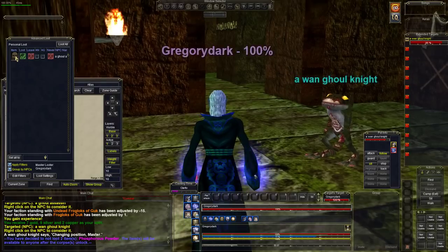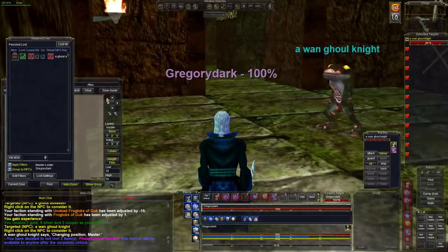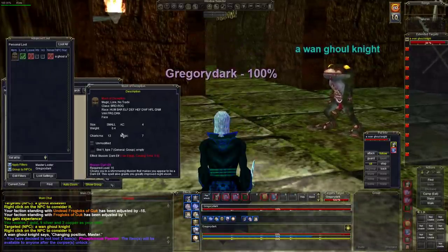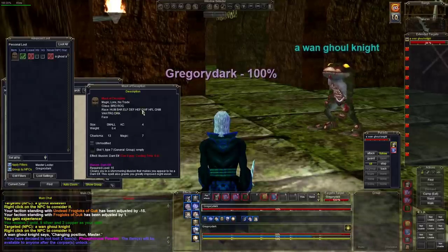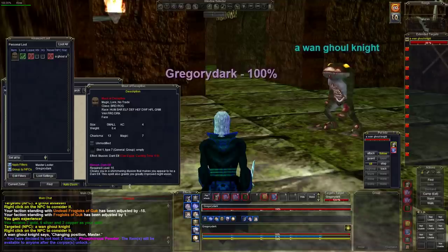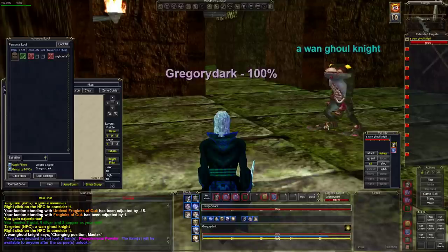This is the Mask of Deception. On a TLP server you'll have the Guise of the Deceiver, which everyone can use as a clicky. This one is only usable by Bard and Rogue — it turns you into a Dark Elf. We're already a Dark Elf so we won't need it. Charisma plus 13.